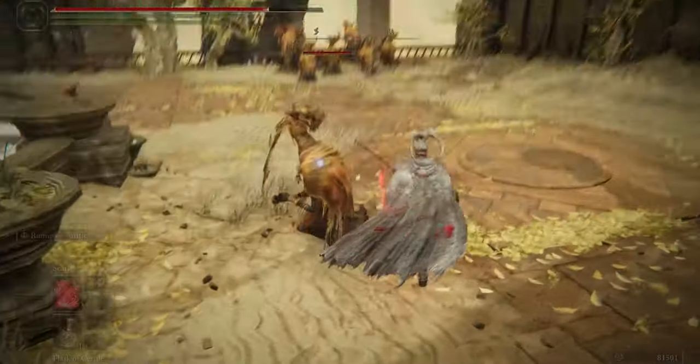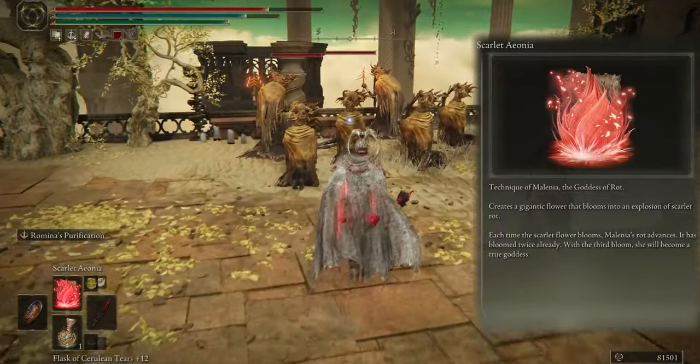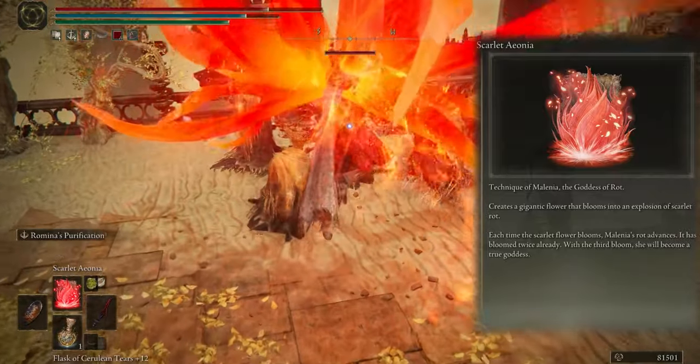The next one is Scarlet Aeonia — you become a big flower with rot and deal massive damage to enemies.